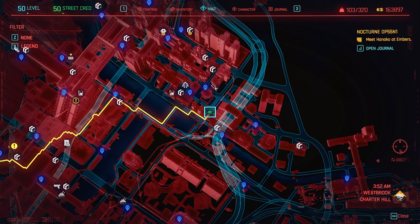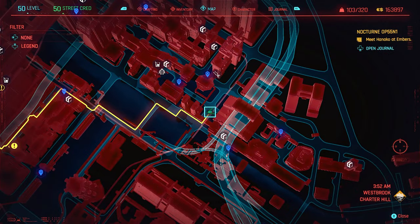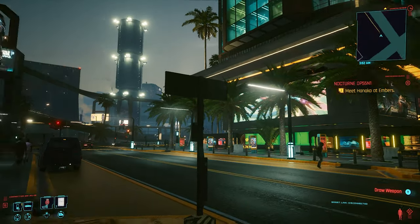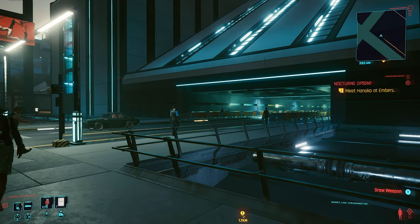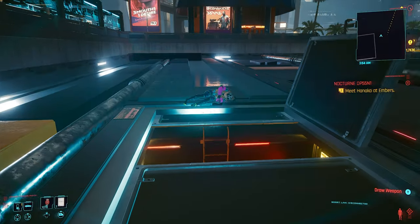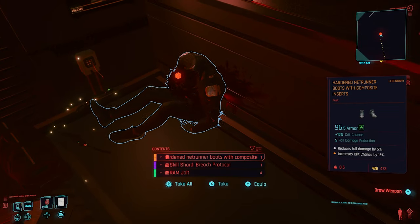We'll start with the first piece, which is for the shoes. Head to that exact location in Westbrook Charter Hill. Once you're on the roadside you'll see to the left there's a little hatch. Jump across and head down into that hatch, and inside you will find the legendary Net Runner shoes.